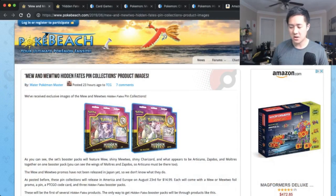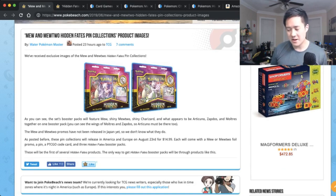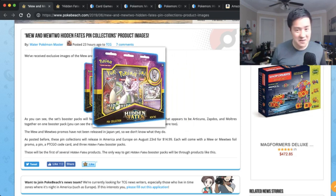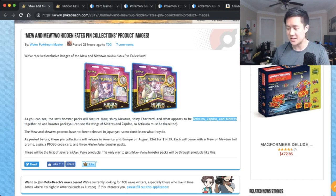This is on PokeBeach — Water Pokemon Master, all of his posts are super useful. For anyone that still doubts whether Hidden Fates will have the shinies, I feel like this kind of seals the deal. You can see the shiny green Mewtwo, the dark shiny Charizard, and not only that — they expanded the set to include some additional stuff, one of them being the stained glass three legendary birds. That card looks absolutely amazing.